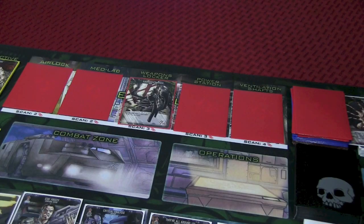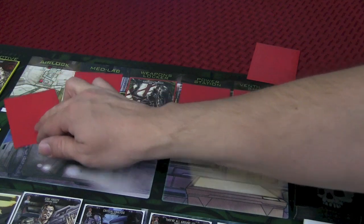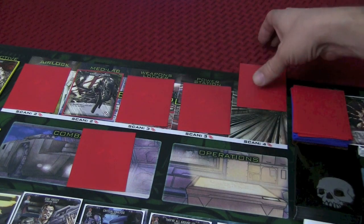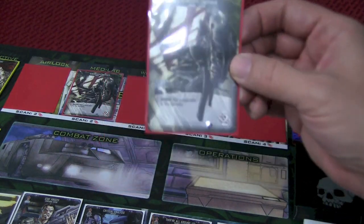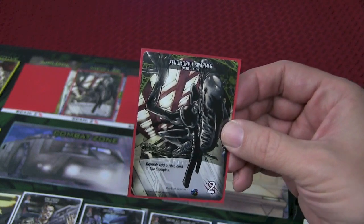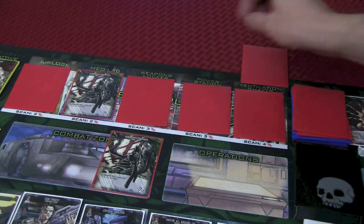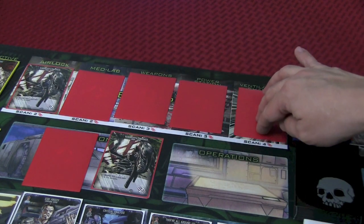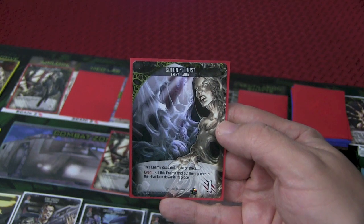At the start of your turn, the hive gets to move first. A new hive card is brought out, which forces all of these to shift — the first one shifts down and the others move over. When it moves into the combat zone, the card is flipped over. In this case, we have a Xenomorph Swarmer, and he has a terrible ability: when you reveal him, another hive card is added to the complex. So we'll do that — another hive card is brought out, causing all of these to shift down. Then we flip this card, and this is one of the objectives: a colonist host. We need to take it out.